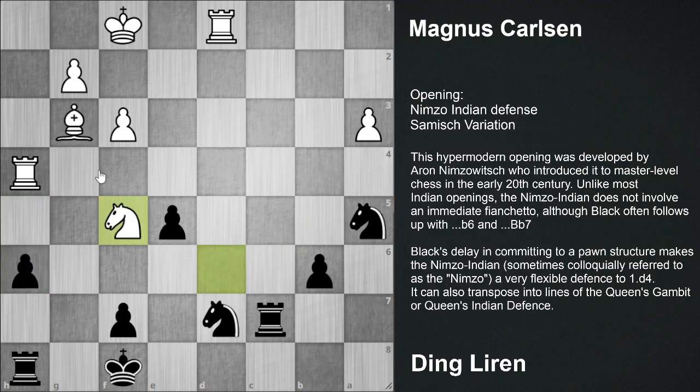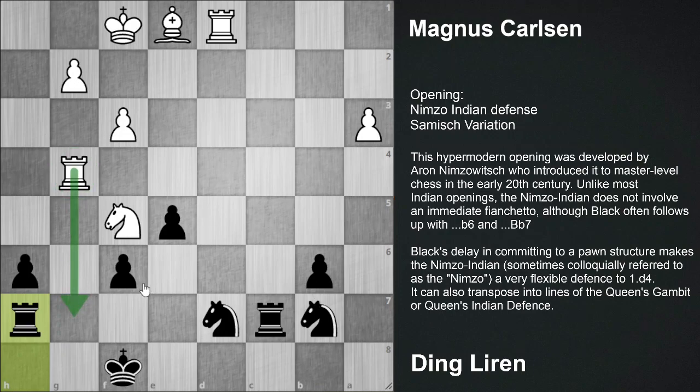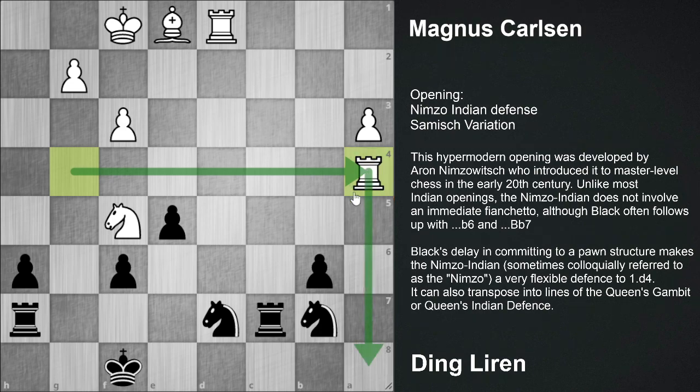We continue with our game where Knight f5 was played, f6 was played, strengthening the pawn on e5. Bishop e1, now Knight b7. Rook g4 was played, and Rook h7 was played. As this rook on a4 - Rook a5, to give the check and control the last rank, to control the eighth rank.